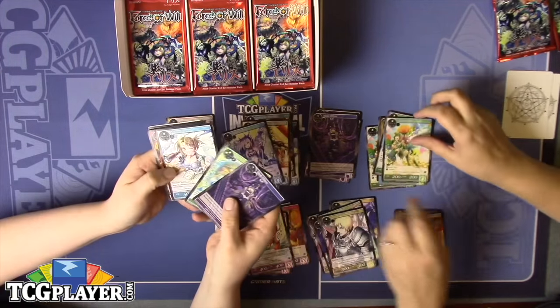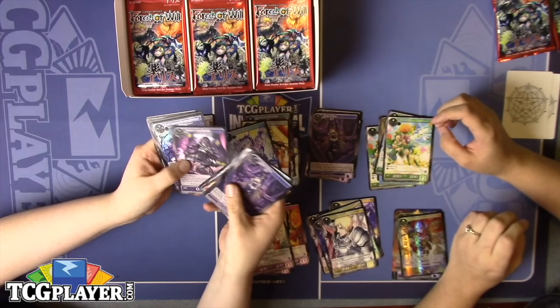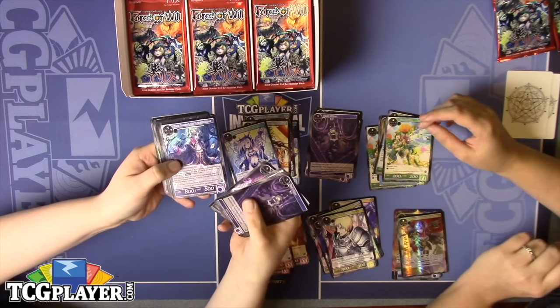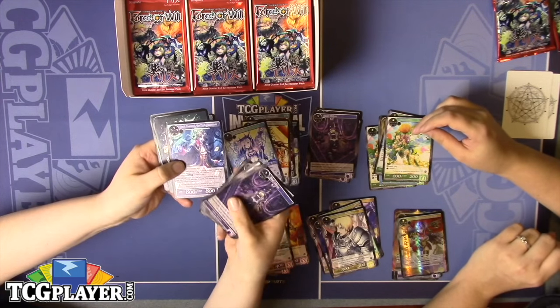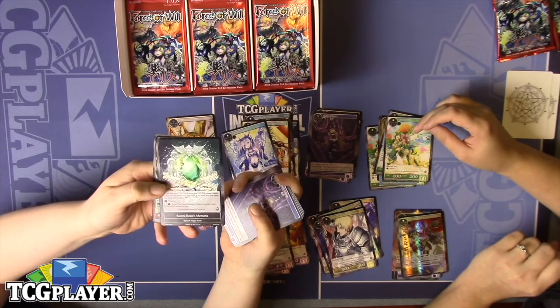We have another Black Ribbon, Beastly Attack. Dark Reser, the Dying Shadow — five of the seven kings make appearances as dark versions for the new shadow creature type. And Sacred Beast Memoria.